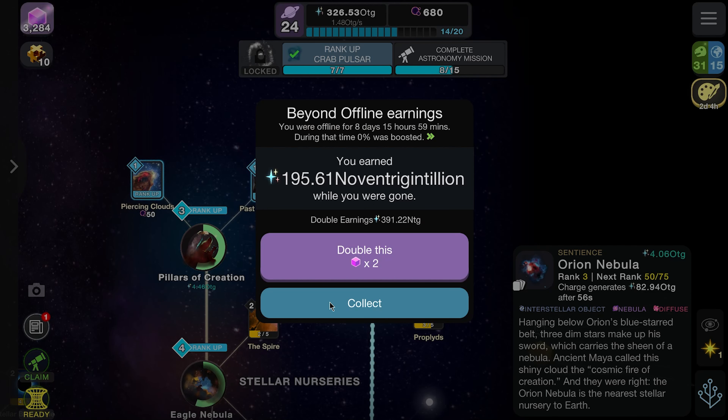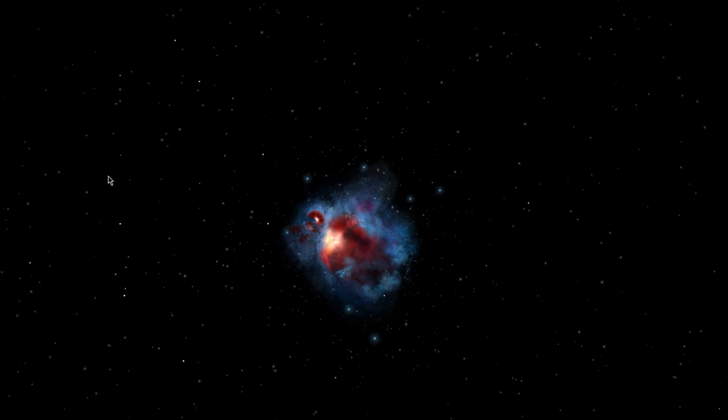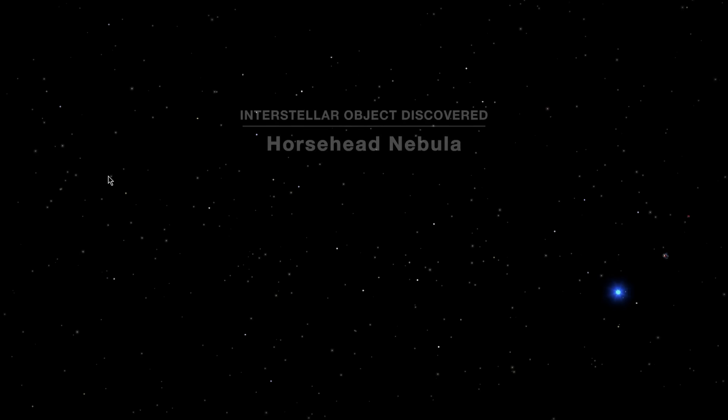We'll keep the White Dwarf going in the meantime. While everything's doing its thing, we'll probably do the two 15-minute ones — that'll be the fastest way. We also need to photo the Orion Nebula, which actually unlocks the next object for us. There it is — cool. And that's done. So the Horsehead Nebula is coming — there you go!